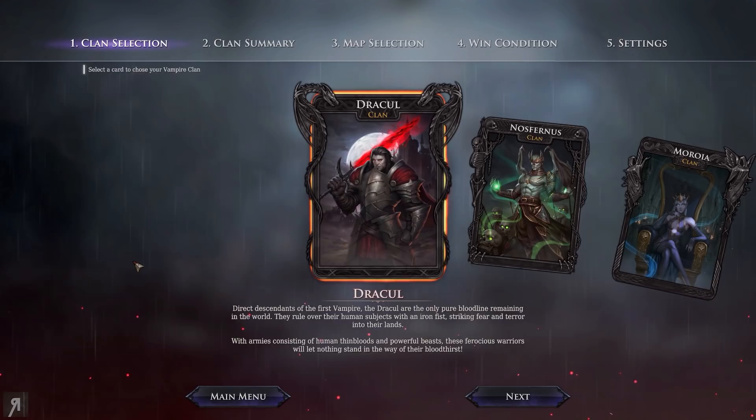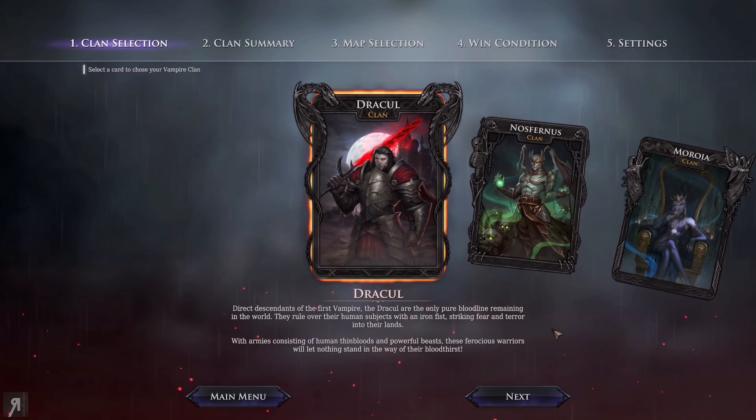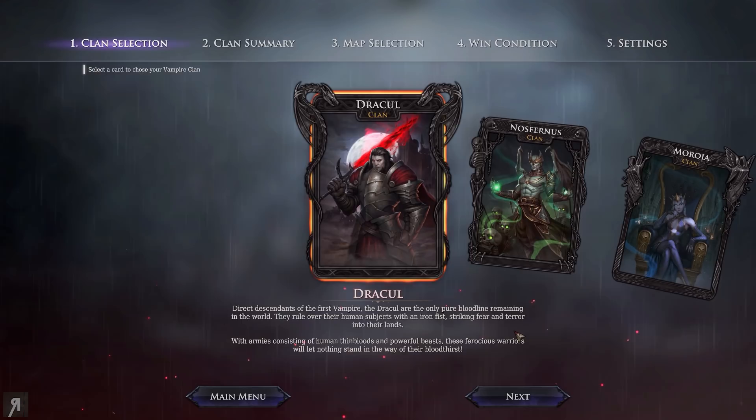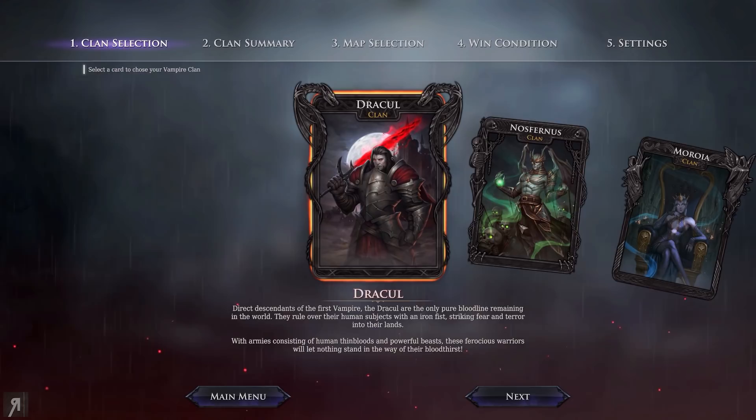There is a campaign but personally I feel like the sandbox mode is probably the best possible thing to show you right here because it gives you the option to select any of the factions you want to play as. I've been playing this for the past hour and a half, played through the tutorial, which is very efficient at teaching you. I learned it pretty fast and then went into a sandbox game myself.